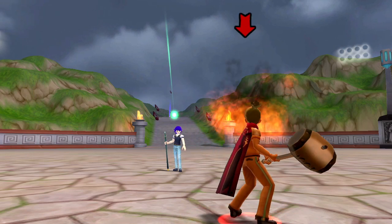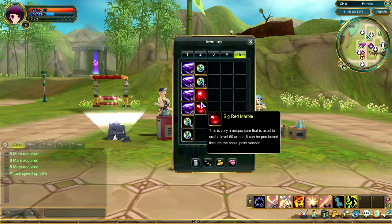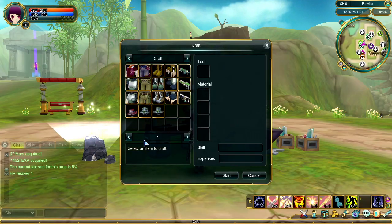If you happen to find a yellow or red gem or marble, you should consider yourself lucky. These allow you to make items that are much stronger than their usual versions. Just ask Dr. Chow to help you make a unique item with set effects.